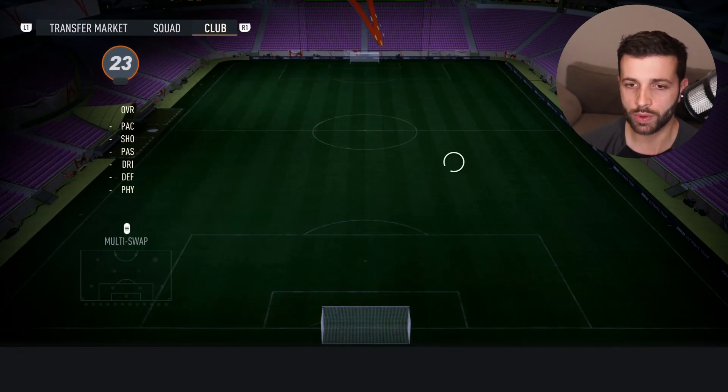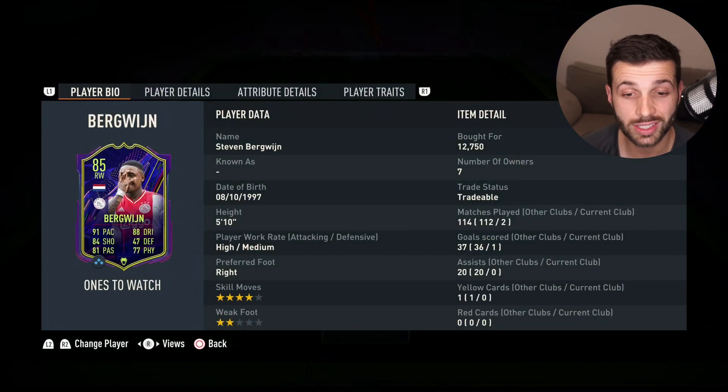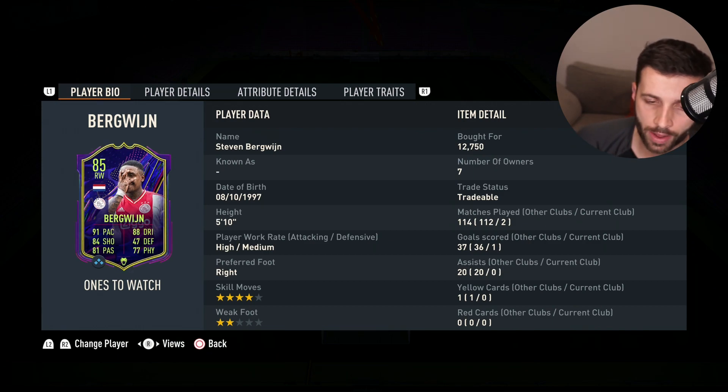For the right wing we've gone for Bergwijn. He's a wicked player with loads of pace — he's had a couple of upgrades and is now 85-rated with 91 pace, 88 dribbling, 84 shooting, and 81 passing. A lovely card.